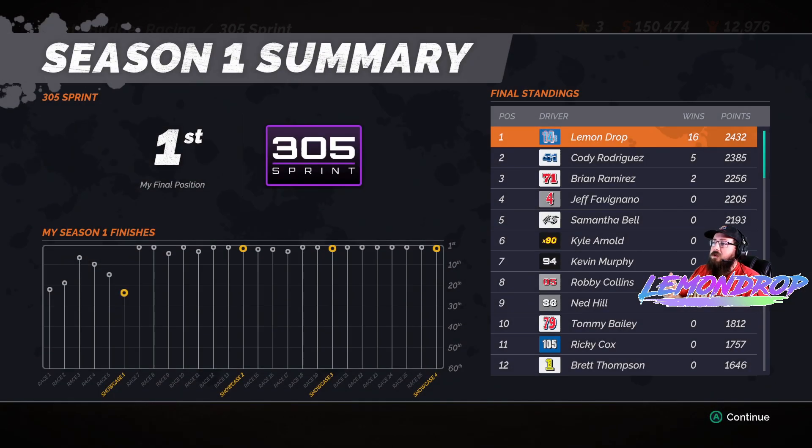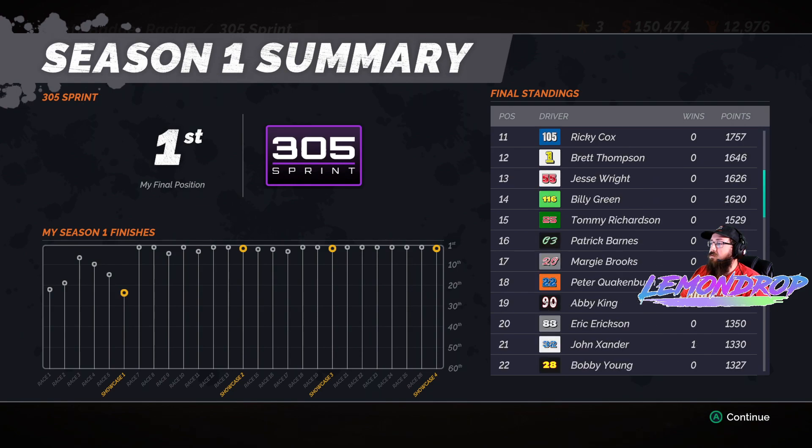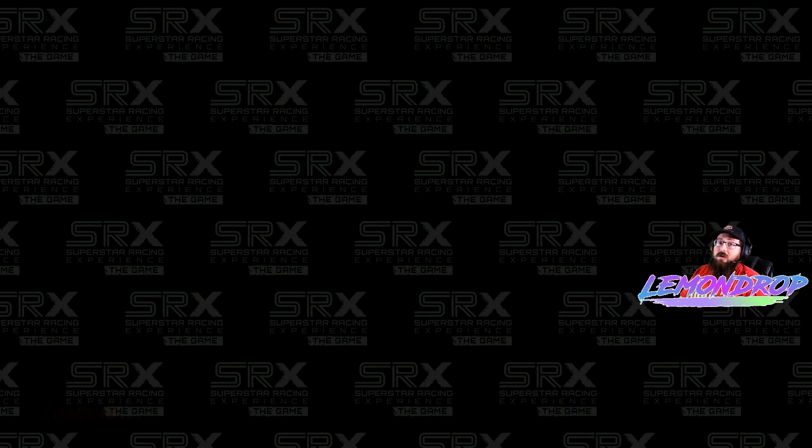Season one summary — showcase one didn't do that great. But after race seven, man, it took off for us — which is perfect. We got 16 wins! I think it was a 26-race season and we got 16 wins — not bad.